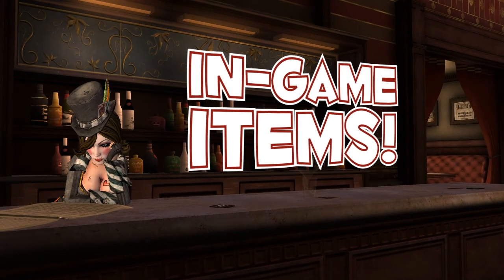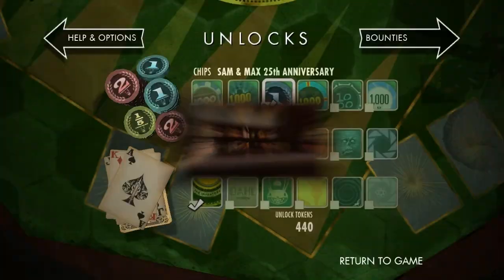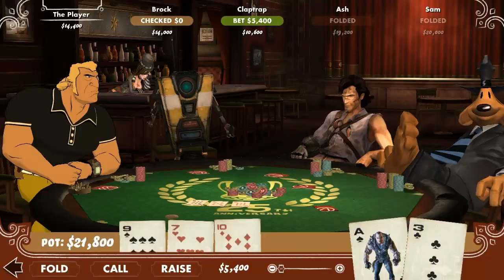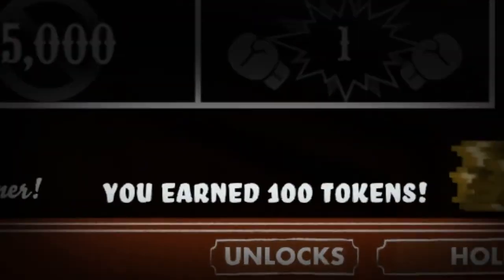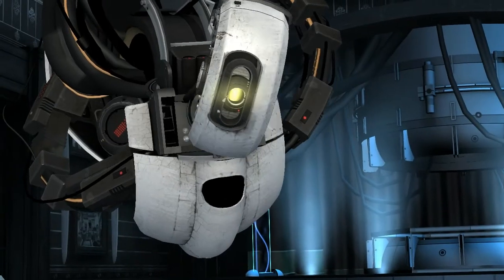Additionally, there are unlockable items within Poker Night 2 itself. These are decks, chips, and felts that are themed around the characters in the game. You win them by using tokens earned by completing tournaments. Unlock all three for any character to customize the look of the inventory and the gameplay itself.